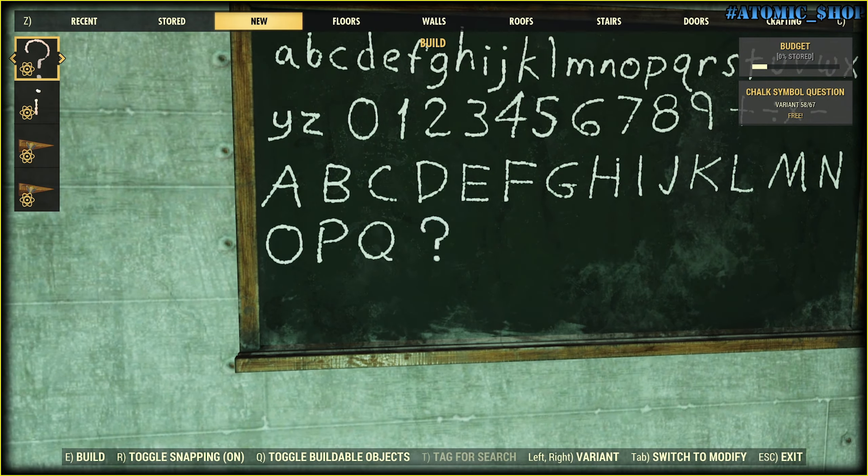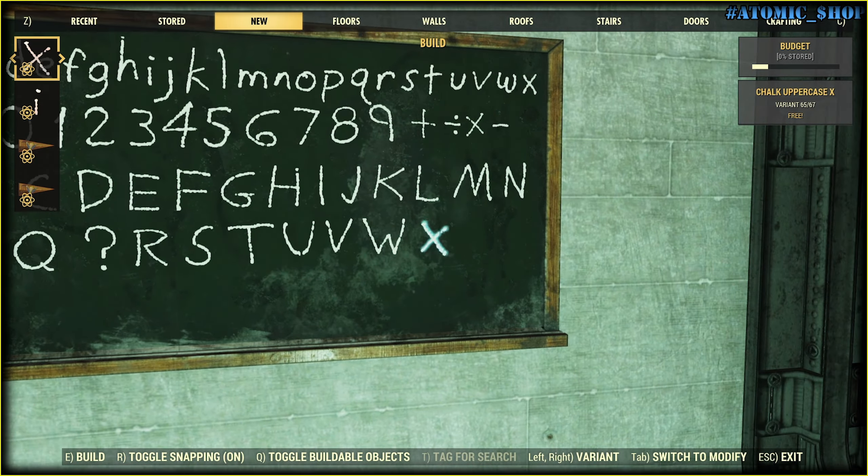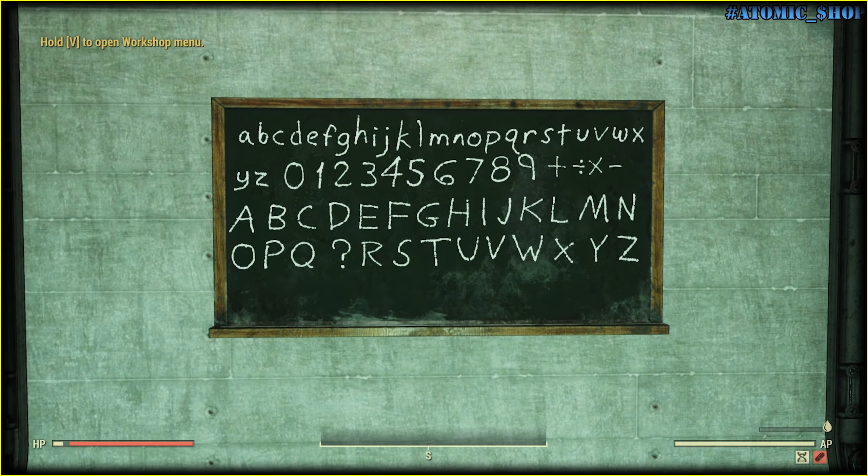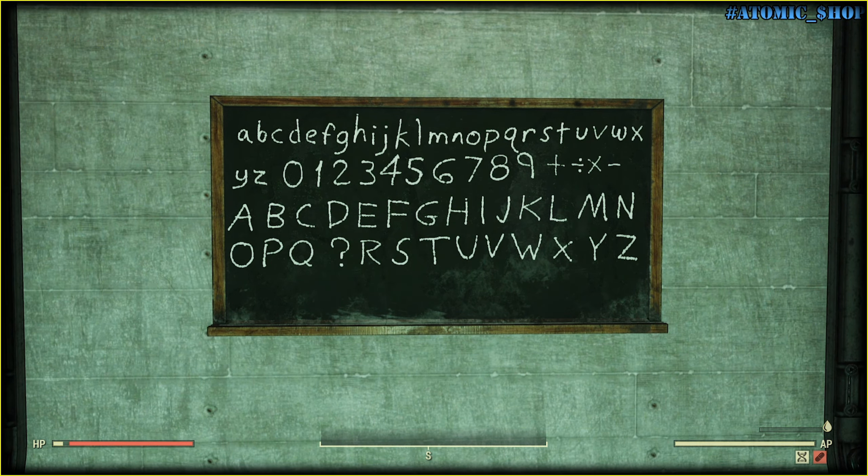First off, let me show you how cool these letters look. You can dump your whole camp budget to write down a poem or something if you want. What is this kit good for?